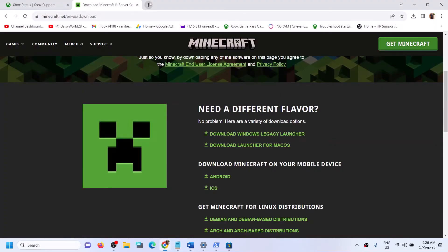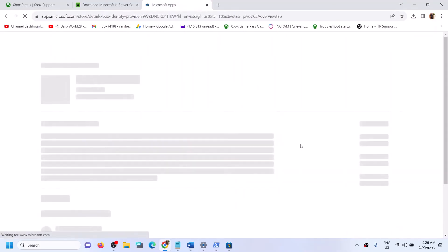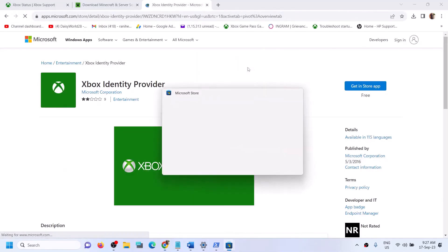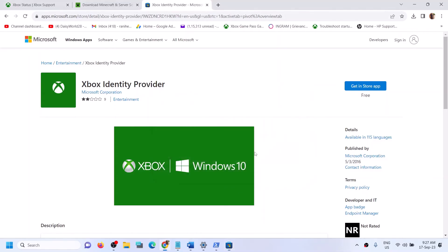Also install Xbox Identity Provider. The link is provided in the video description — open it in a browser and it will take you to the Microsoft Store website. Click on Get in Store App, then click Open Microsoft Store. If Xbox Identity Provider is not installed, you will see an Install or Get button — click it to install. If no button appears, it is already installed and you don't need to do anything.